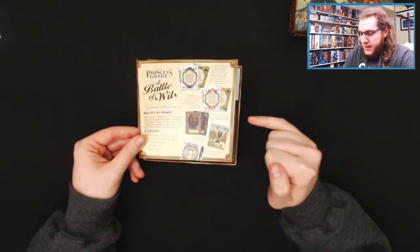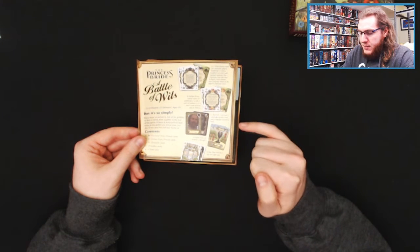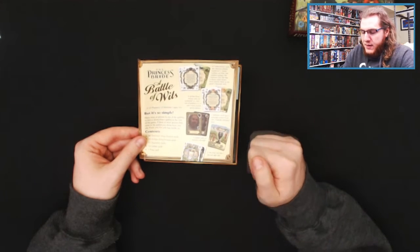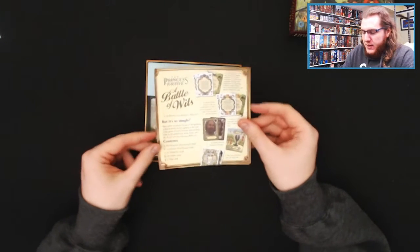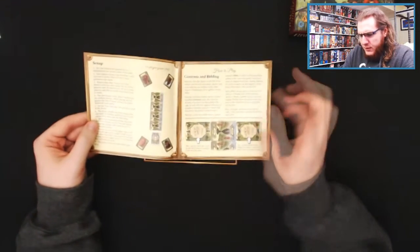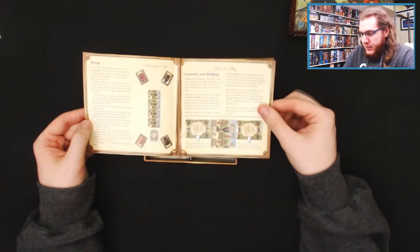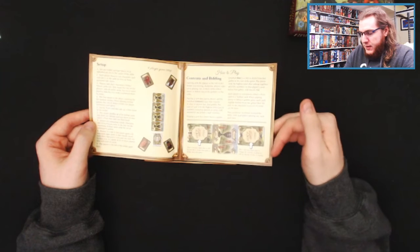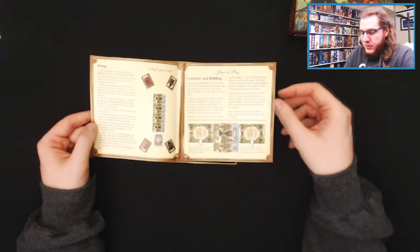Right here it says character cards have a winningly positive front and a tragically poisoned back — a little bit of extra detail to help you know what you should be looking for on those cards. Looks like setup with a pictorial view, and a how-to-play page as well. Contents, bidding, how you play cards based on the row in the middle.